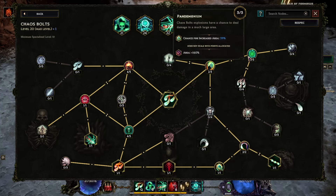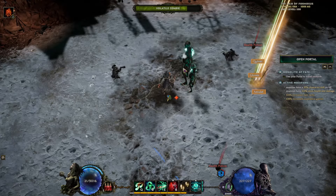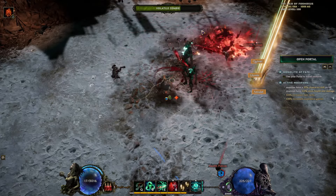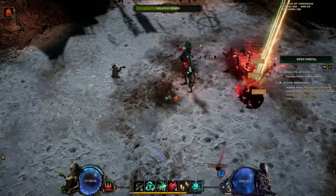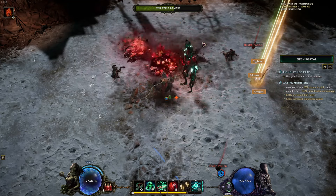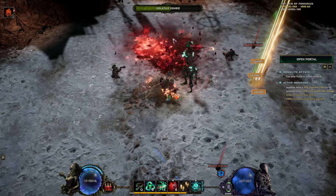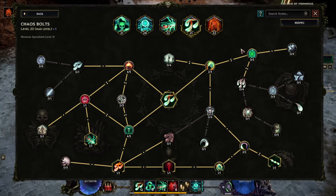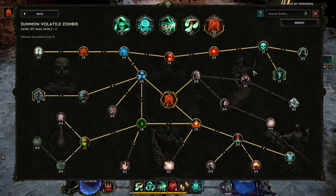Abrupt Chaos is actually one of the more underrated Chaos Bolt passives — I'd advise getting 3 points in this for the 39% chance for 160% increased area. A bigger AoE means you're more likely to have the projectiles overlap, which is essentially a more damage multiplier. So you definitely want to go for this.